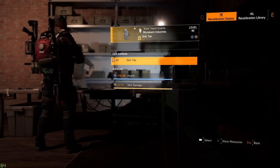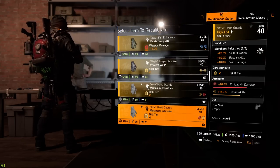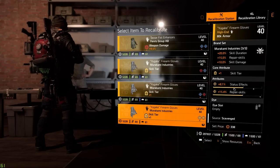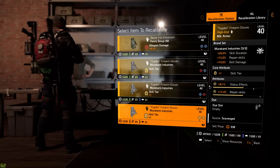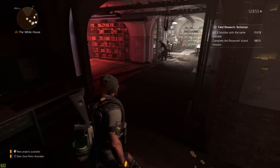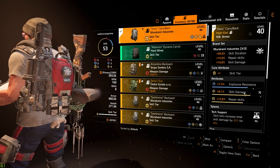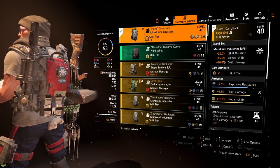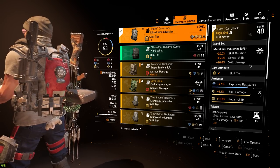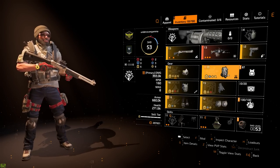I do have some Murakami gloves in my stash that can do that — at the recalibration station I can see Murakami gloves with repair skills, and I can roll skill damage on there too. Also, taking three pieces of Murakami gives an extra 10% skill damage bonus, which also factors into this build.